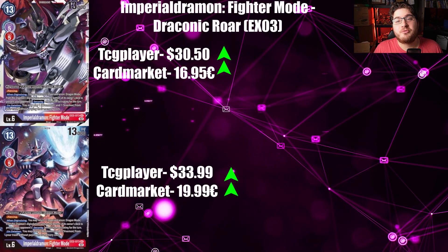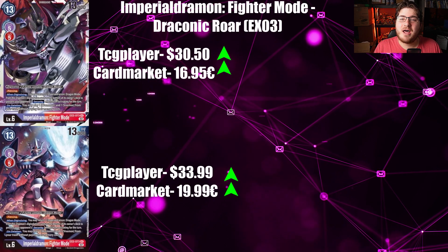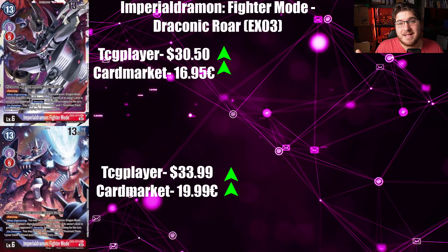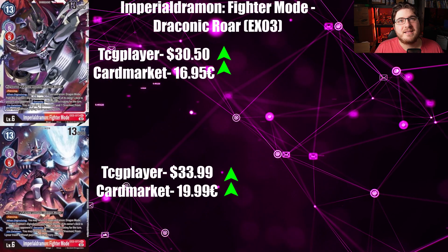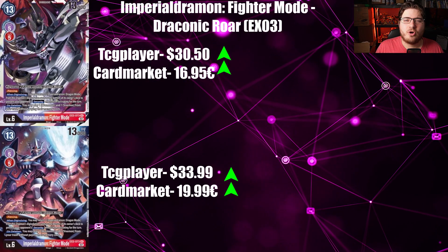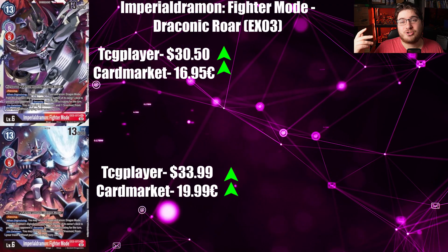The first card we're going to talk about is Imperial German Fighter Mode from Dragonic Roar EX03. I still don't know why all of a sudden people started buying this like crazy — it hasn't even topped once. There are people supporting and backing it trying to hype it up, but this deck is not going to do anything. There's a possibility of getting support in the reprint set, and the Sukomon got some support with a new Nonimon, so we'll have to see if they'll give something to this deck.